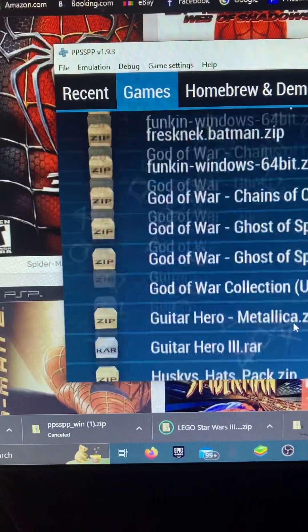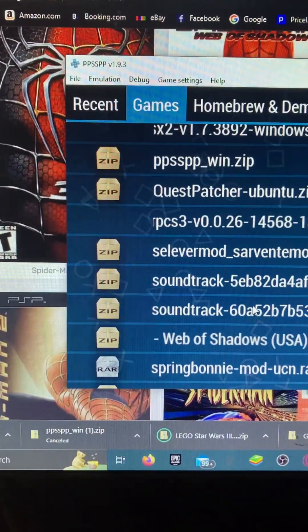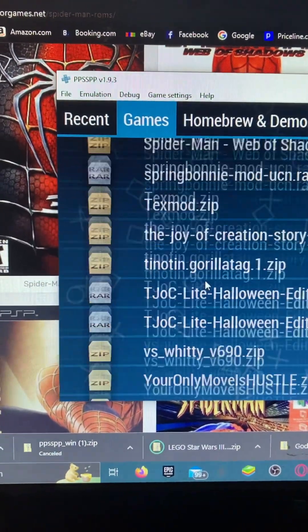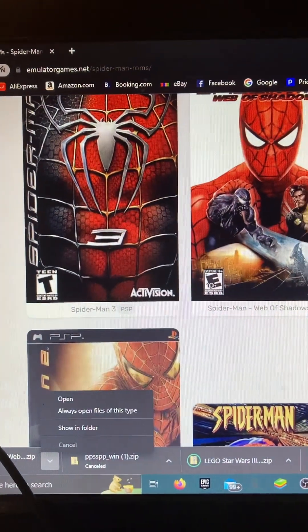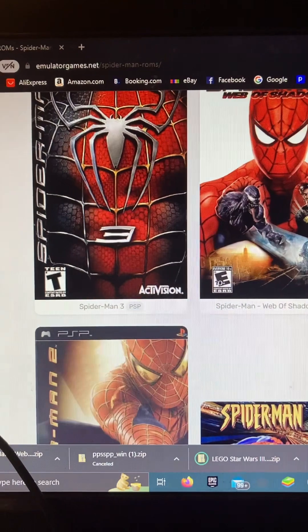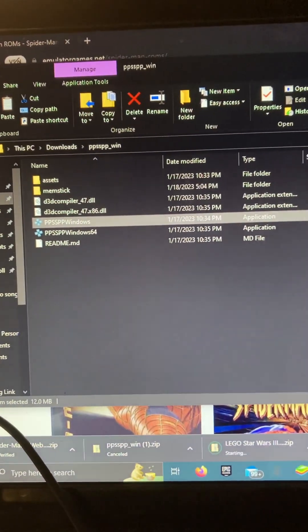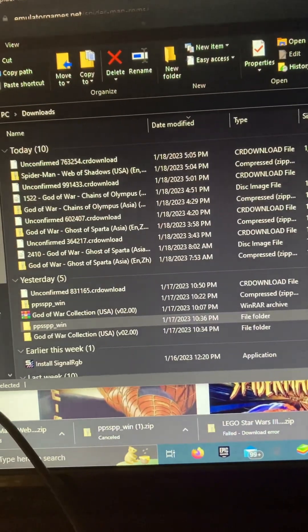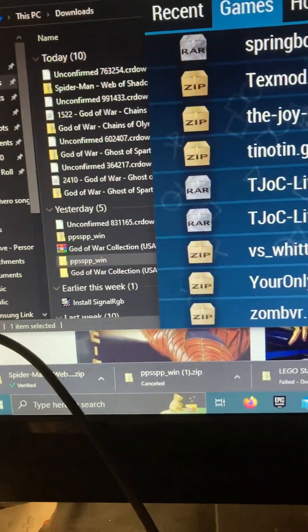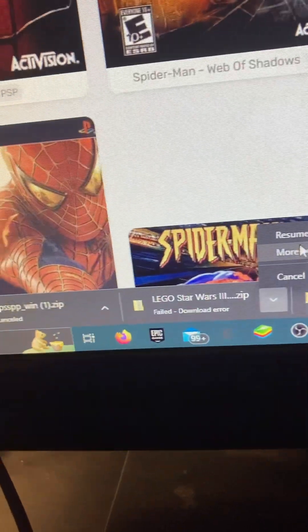Spider-Man, Spider-Man — I don't see Spider-Man. Is it done? Spider-Man is done. I'm going to exit out. Right there — see it? Failed download error. You want to just press resume.